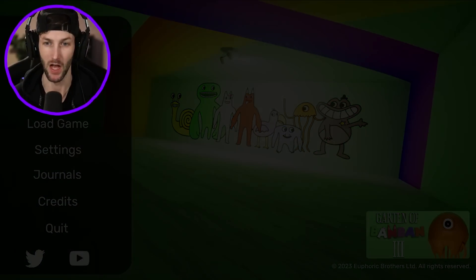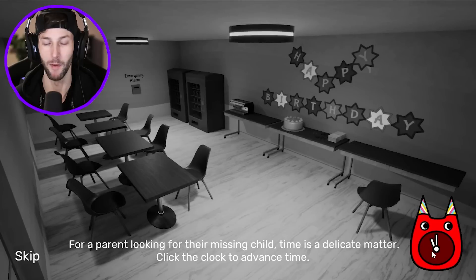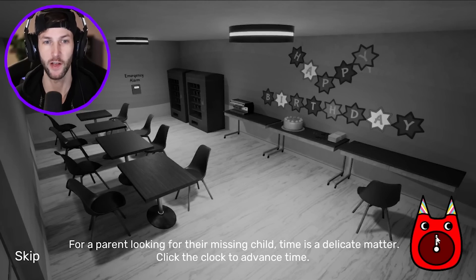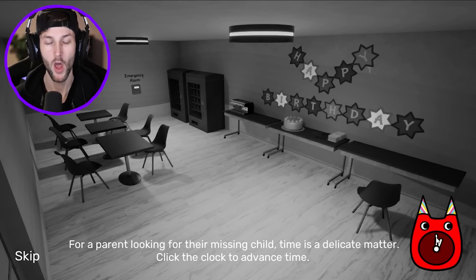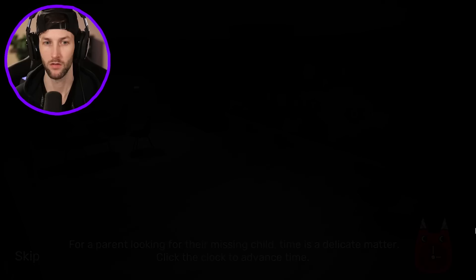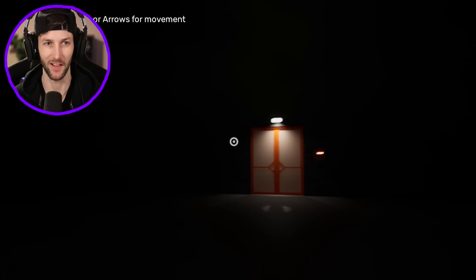Chapter 2, new game. For a parent looking for their missing child, time is a delicate matter. Click the clock to advance the time — very similar to what we had going on in Chapter 1. So that's just going to skip the time so we can check out what happens on the camera. We got a birthday party here. This looks like a break room to the kindergarten or maybe like the lunchroom. Okay, lights are turning off. I didn't really see anything else missing. Let me know if you guys saw anything different change in that clock.